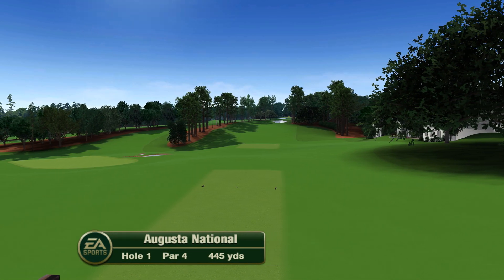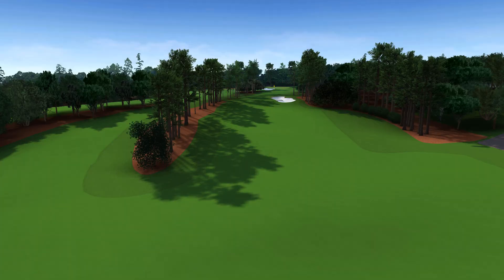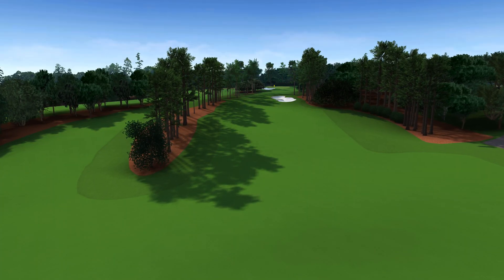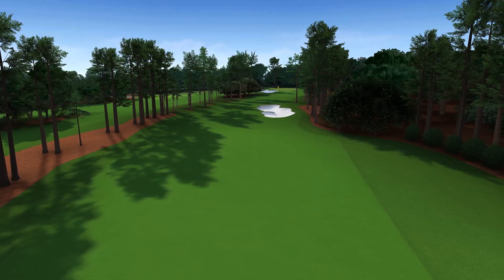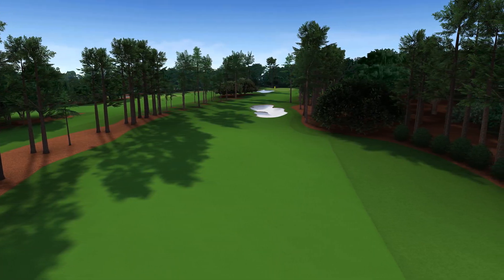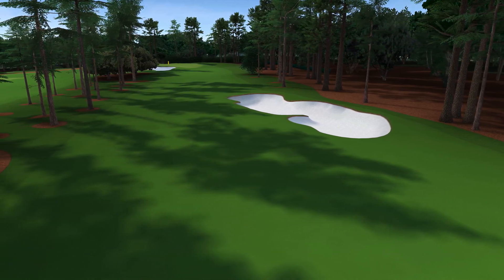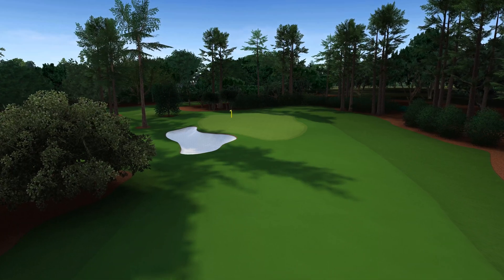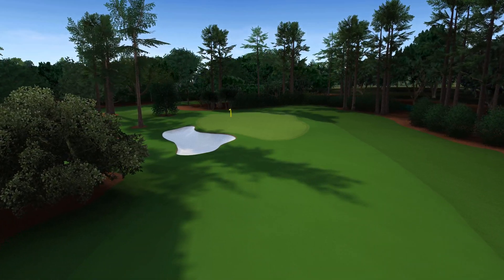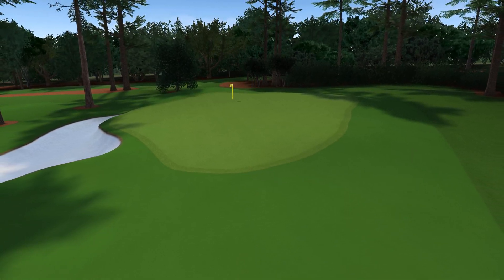Augusta National Golf Club opens up with Tea Olive, a slight dogleg right par four. Off the tee, it's important to just get the ball in the fairway, ideally shaping the shot left to right. The green is extremely undulating, like most at Augusta, and has a very large false front that will cause short approach shots to roll all the way back to the front or even off the front of the green. The safe play is middle of the green. Two putts and take your par.